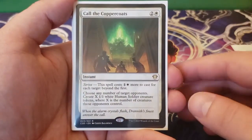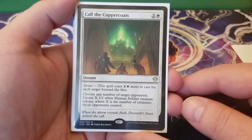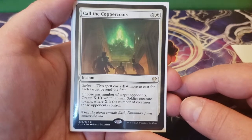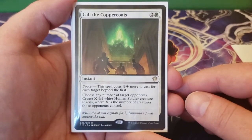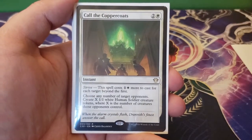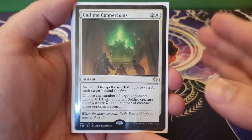Next up we have Call of the Coppercoats — two and a white, with Strive. This spell costs one and one white more to cast for each target beyond the first. Choose any number of target opponents and create X 1/1 white human soldier creature tokens, where X is the number of creatures those opponents control. Lazel will not see it and create an extra token, but what it does is give you an instant board. If your opponents are trying to go wide, this is a great answer. Not to mention it gives you a whole bunch of tokens you can use to sacrifice. A phenomenal card.